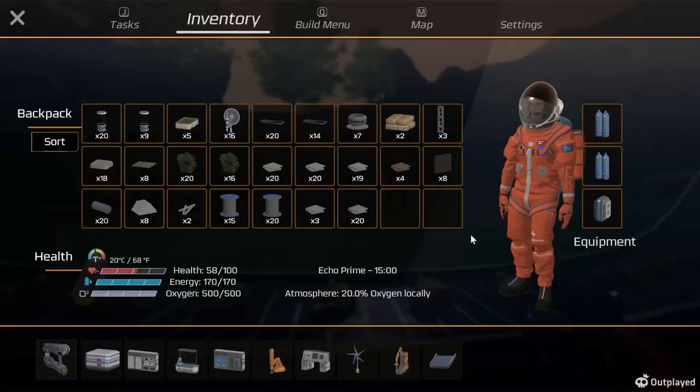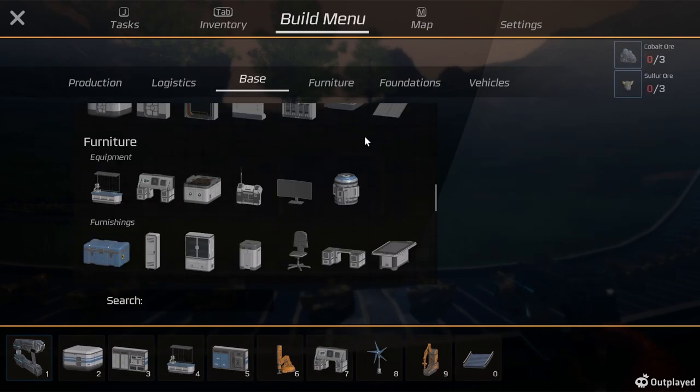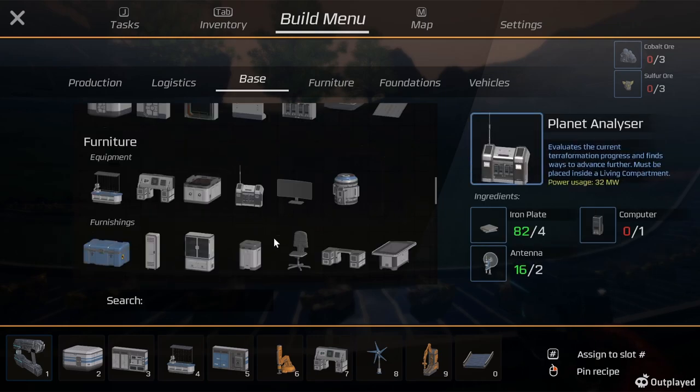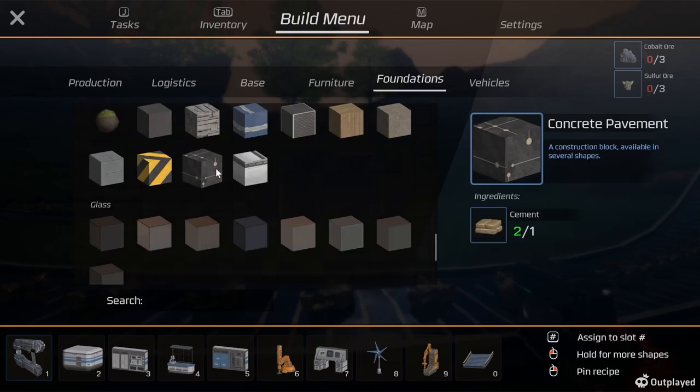Let's see what it takes to build something - a bigger structure here. A window, data center. Do I have a data center? Not because I have that cement mess. What else could we build? Cement pavement, concrete blocks, asphalt, roofing tile, bare cement.